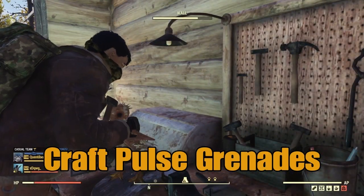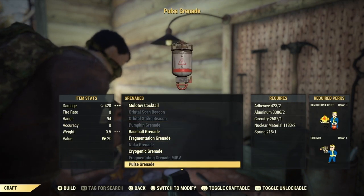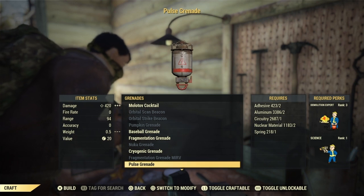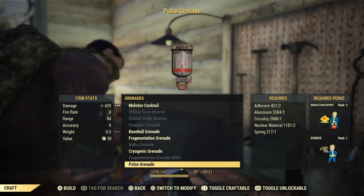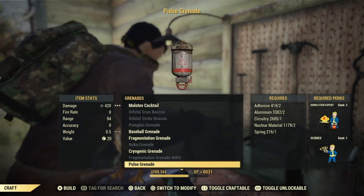Craft Pulse Grenades. For pulse grenades, same as most of the others — head to the Tinkerer's Workbench, down to grenades, and find pulse grenade. This requires Demolition Expert rank 3 and Science rank 1, as well as some materials like nuclear material and circuitry. Craft 3 of these and you're done.